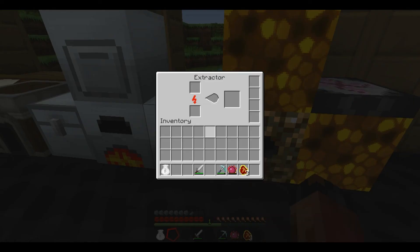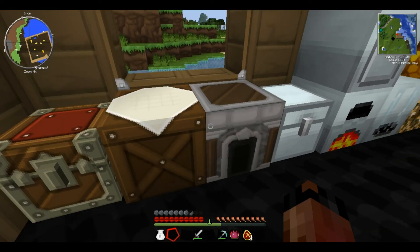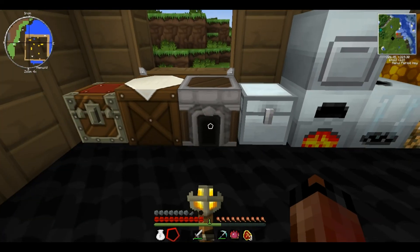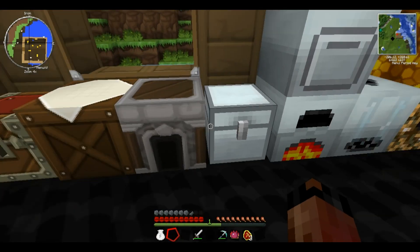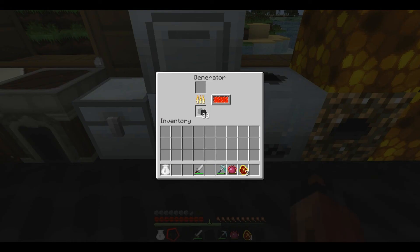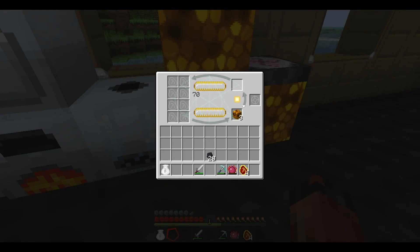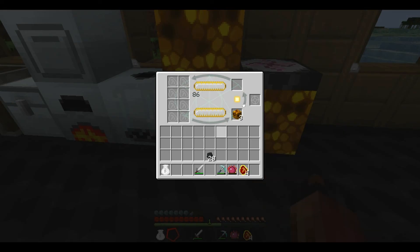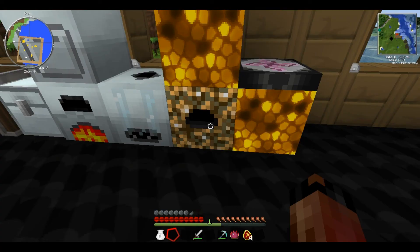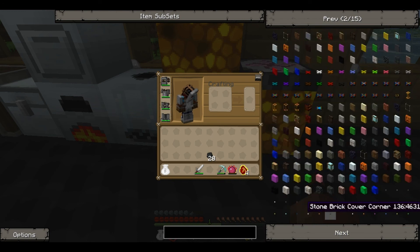You know what guys, everything's coming along quite nicely. I'm very happy. Might have to go mining again soon, cause you can't have enough diamonds. Or I could actually just make diamonds. Let's just put all that right there. I'm gonna make a destruction catalyst - that's what I'm gonna make. Yeah. Awesome force melting stuff. Destruction catalyst.